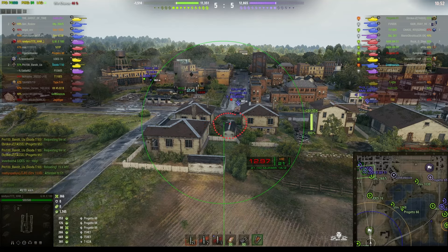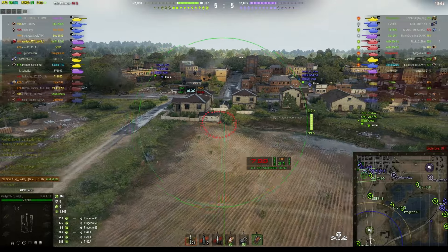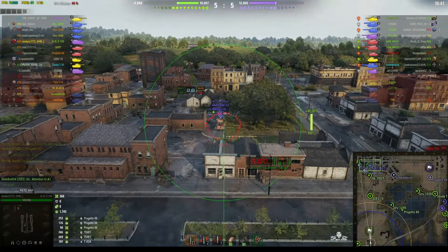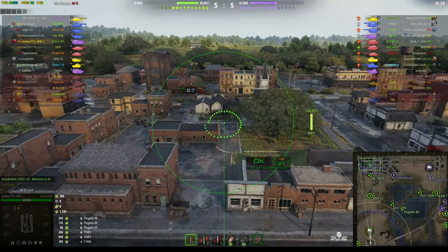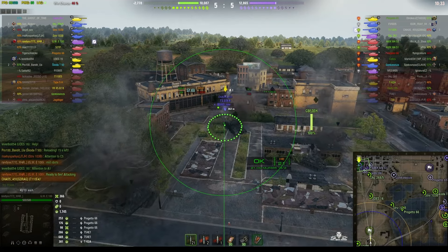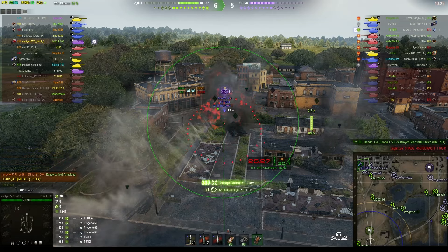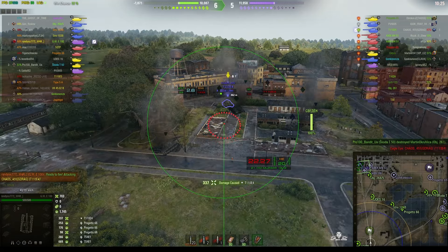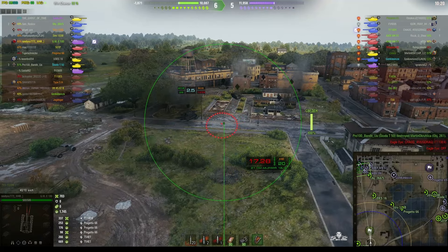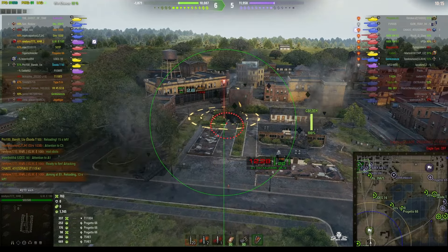The arties on the enemy team are an Object 261 and M53/M55. We know they're both in the railway yard because the tracers were coming from there — as plain as you could see. The AMX M451 pulled back; we didn't shoot because we're going for the E4 instead. The E4 is trying to use the wreck for cover, and that's the worst thing you can do with arty, because the shells don't fly straight — they come ballistically — and yes, he suffered some damage.